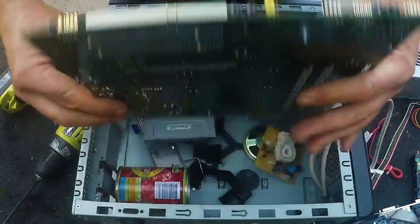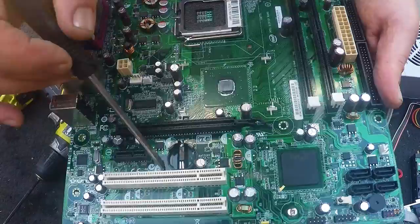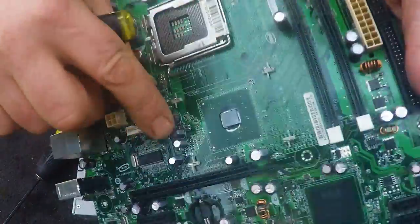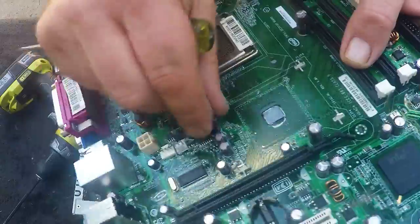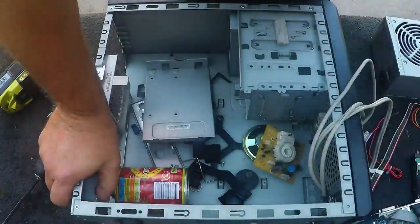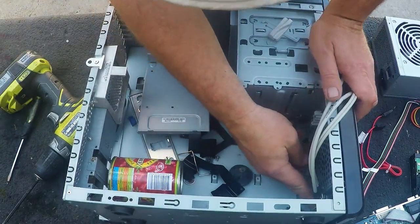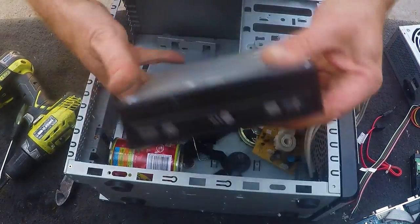We've just got a motherboard here - it's a very basic one but I'm going to depopulate it. Remove the pins, the chips - pretty much everything that's got gold plating. I can still sell the board once it's depopulated for a bit of cash. And we've got the DVD drive.